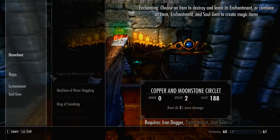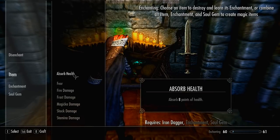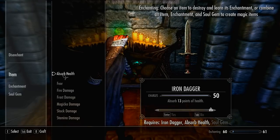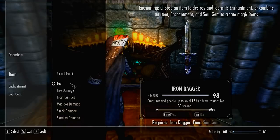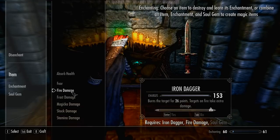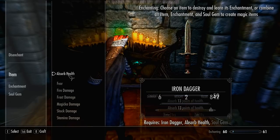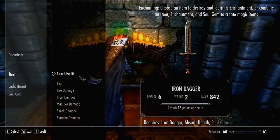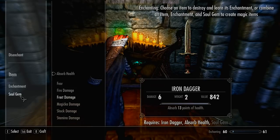You've got your dagger and your enchantment. Since this is a money-making guide, the best way to find out how much money each enchantment will make is to click on it, hit enter at maximum points, and that will show the value. Do this for all your enchantments to find out which is the most valuable. For me, that's absorb health - the best enchantment I can put on a weapon - at 842 value at its max.